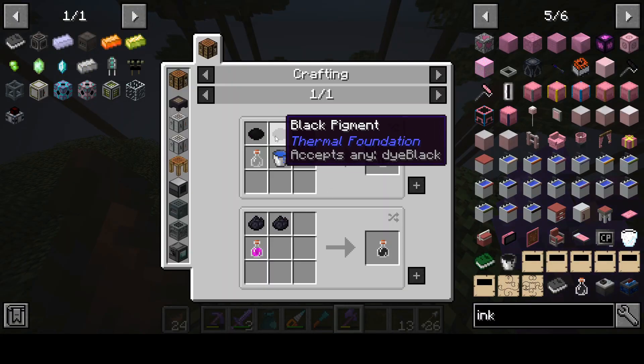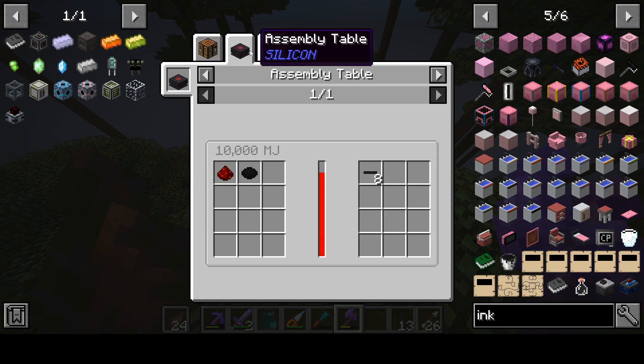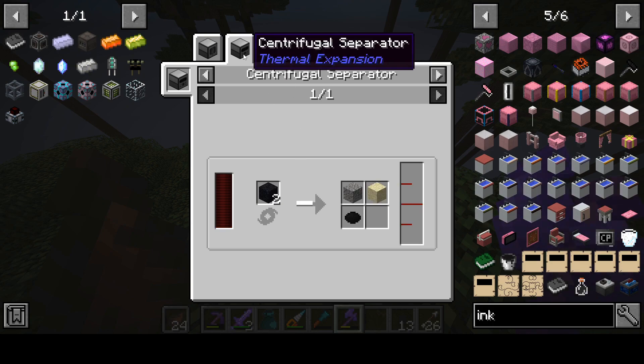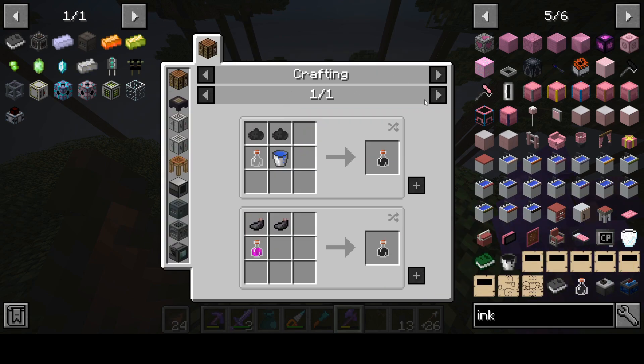Alright, so here's what we're looking at. We got different pigments and things. So we're going to look at the pigment - thermal foundation. Yes! How do you make it? Alloy smelter - what the heck, how do I get this thing? Pulverizer - that's useless, I can't get that, I don't have that. Well, that's a nice try. We're making progress here.